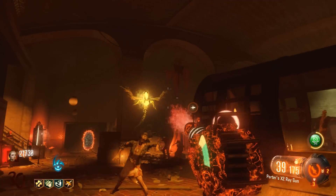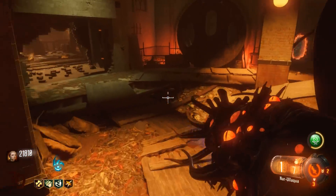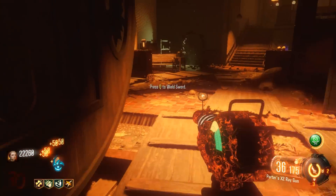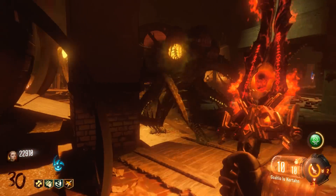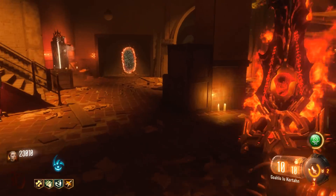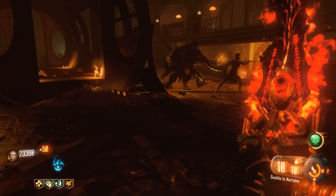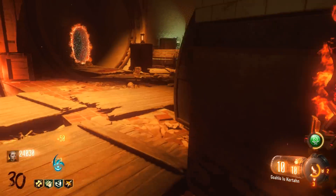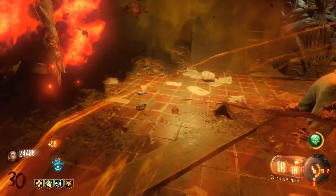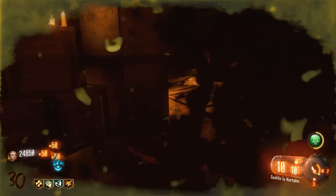All right, so far so good here on round 30. Normally I do these high round solo strategy guides to 30 but sometimes I go a little bit beyond that, and for this particular map there are still a few things I want to show you guys. I try taking out the Magwa's face with my Keeper's Sword but as you can see it wasn't too effective. In this particular game I was trying out a few different things to see what worked and what didn't.